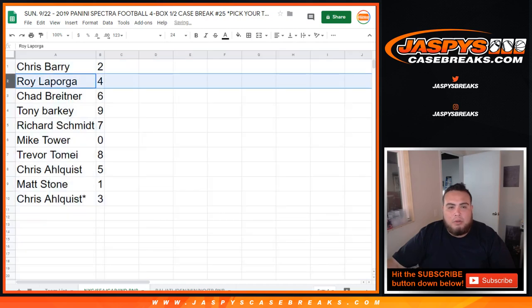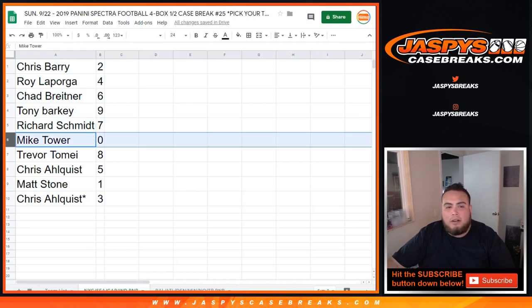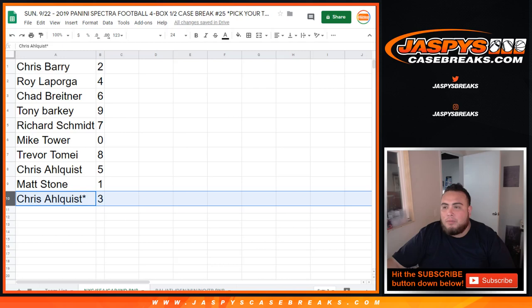So Chris, you got 2. Roy with 4, Chad with 6, Tony with 9, Richard you got 7. Mike Tower with 0 and any and all redemptions. Trevor T with an 8 spot. Chris with 5. Matt Stone gets 1, so you get any 1 of 1s from these teams in this break. And then Chris A with spot 3.